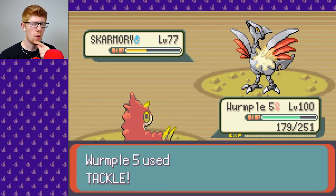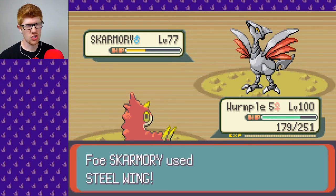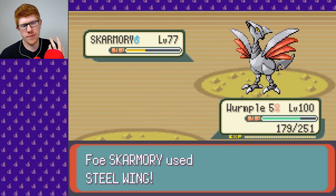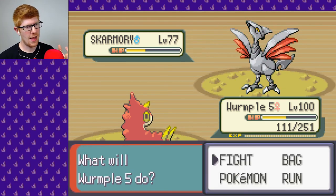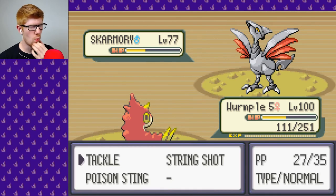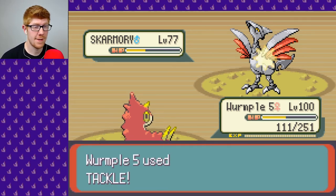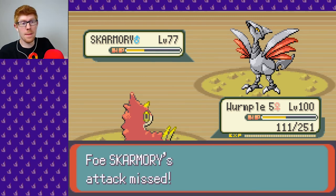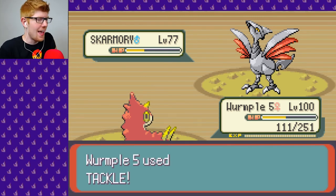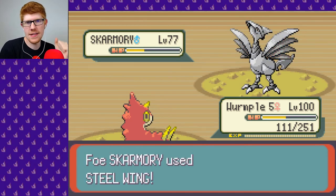What I'd like to figure out is if Steel Wing runs out and he starts using Struggle — how much of a struggle is that actually going to be for me? Because I think I can do one more tackle without dying. Let's try it. I think I'll survive. Steel Wing — oh, and it missed! Look at that. I can do it again. I'm going to do it again. I didn't even see it move. I might live. I might live.